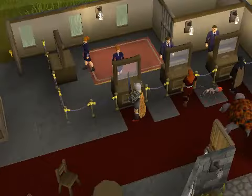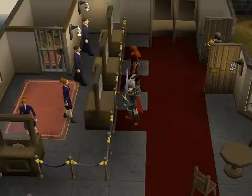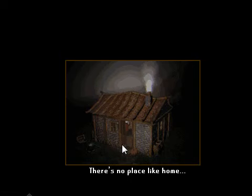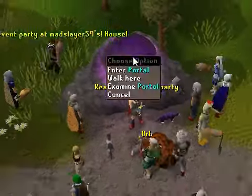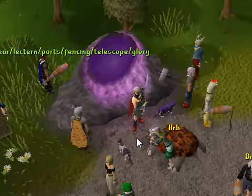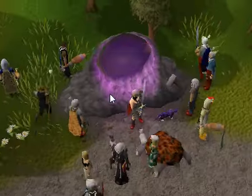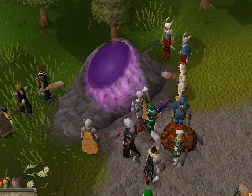Make sure you have one charged amulet of glory. Right now I am in a house party world because I don't have a gilded altar, so I'm going to use my friend's gilded altar. Usually if you go to Rimmington, a lot of people will advertise having a gilded altar, or if somebody has 99 construction they usually have one — so whatever works for you.